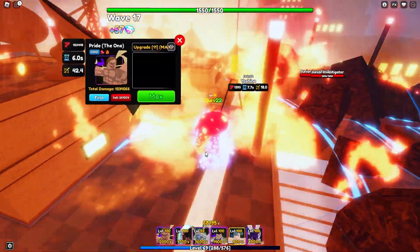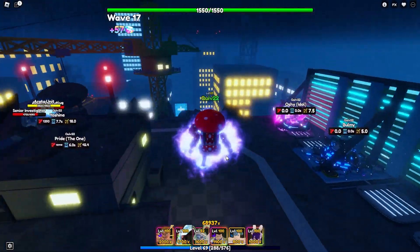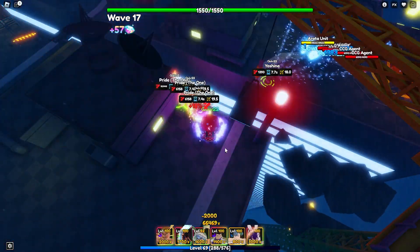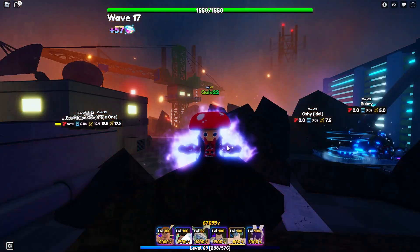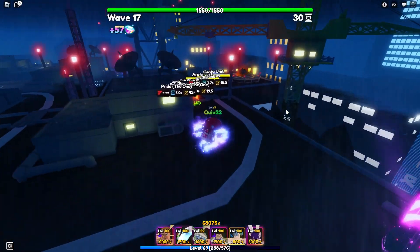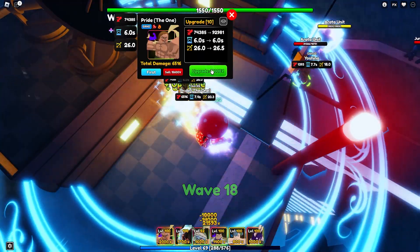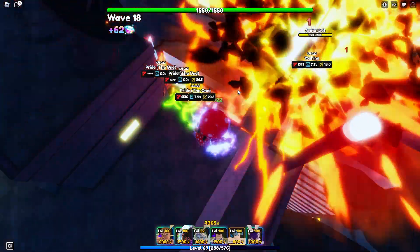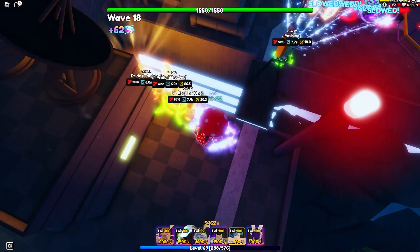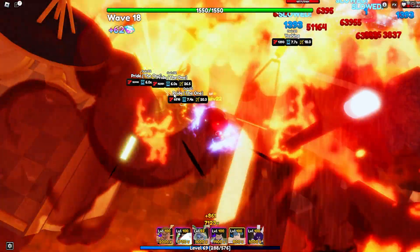Sunshine boosts him again: 183,000 at 42.4 range — are you kidding me? He's turning into the sun all the way back there. If you guys don't have Pride the One, what are you doing? Ready — one, two, three Pride the Ones. Look at this dark map: it's not dark anymore because it's bright. He takes around roughly 100,000 at max upgrade without sunshine, but with sunshine he's doing 183,000. You can see the difference — look how good that sunshine upgrade is.